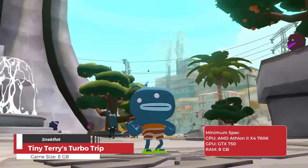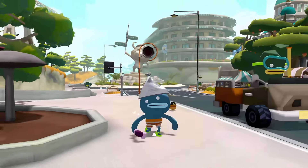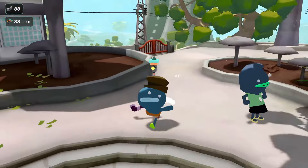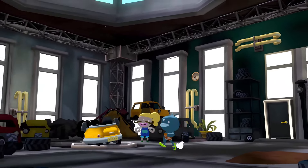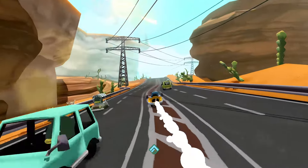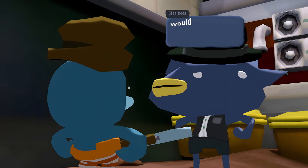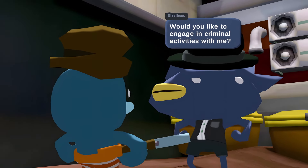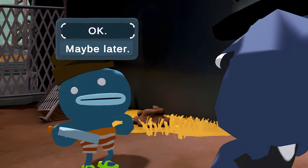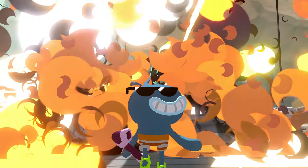Tiny Terry's Turbo Trip is a whimsical open world adventure game where players step into the shoes of Terry, a teenager with big dreams of launching himself into space using his trusty car. Set in the vibrant and quirky town of Spranklewater, the game offers a delightful mix of exploration and interaction with its colorful inhabitants. Players can run, drive, and glide through the town, collecting turbo junk and upgrading Terry's car to achieve his space-bound dream. The open world is filled with secrets, hilarious characters, and fun activities.